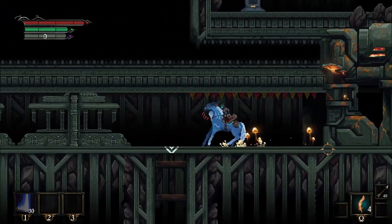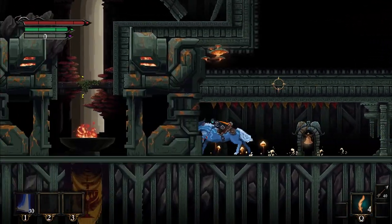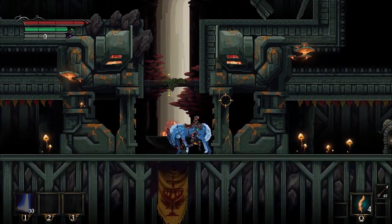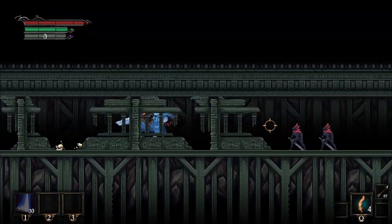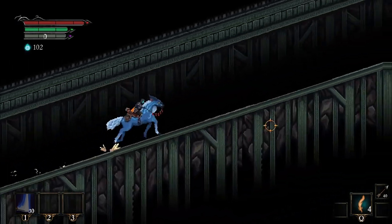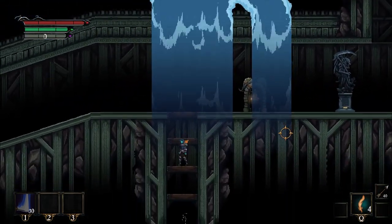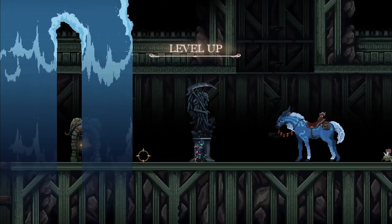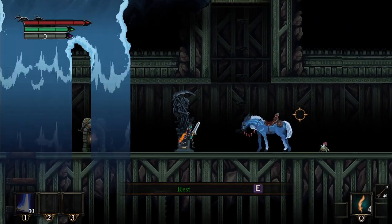Those enemies are purely there to teach you that you can run over enemies. I really wanted this area to have so many little things to make you go, 'oh, I have to go back.' This is the part where it becomes a true Metroidvania. The original game was not as much of a Metroidvania — that was on purpose. I wanted to be more Dark Souls-y: less movement upgrades, just a very focused hack-and-slash experience. But at a certain point we realized players wanted that stuff and it made the game more fun to have double jump and things like that.